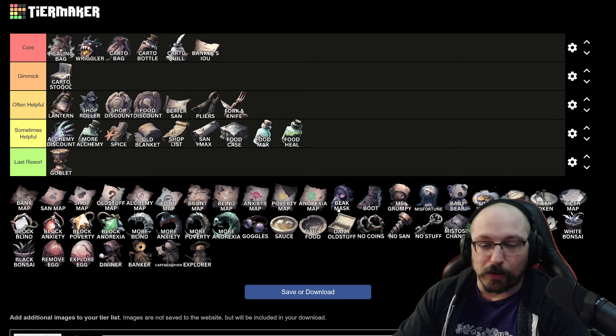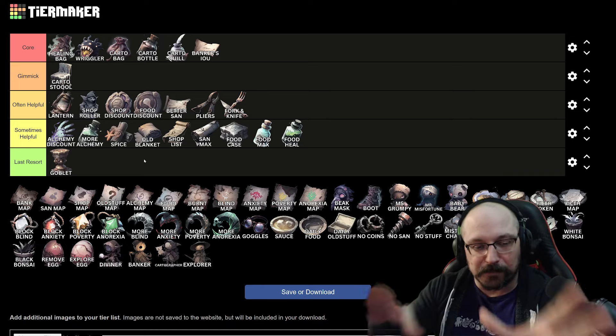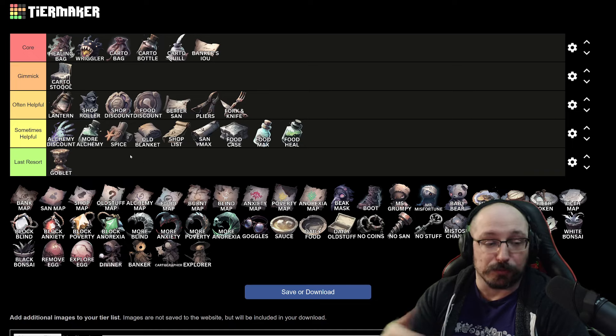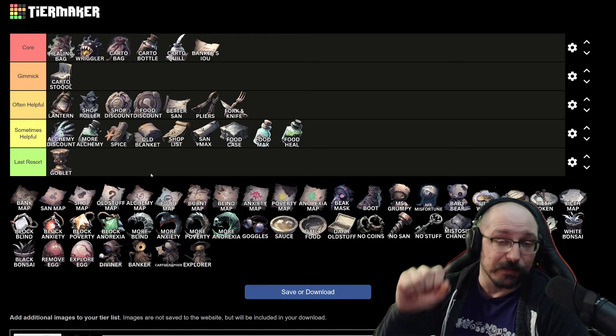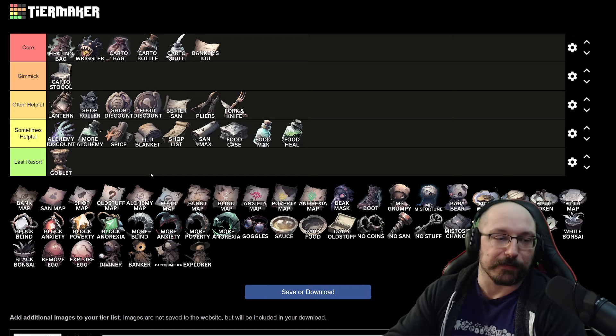Next up, we're getting into all of the maps. If you have one of these, they are going to reveal a node on the tiles at the start of the map for the most part. When you upgrade them, it'll either show you more, or in the case of stuff like the shop, old stuff, food, or alchemy maps, it will reveal that tile — meaning it's already cleared and you can explore from that zone.